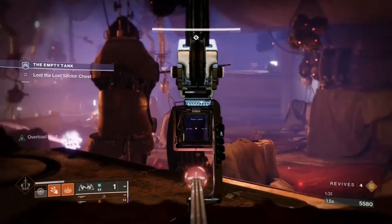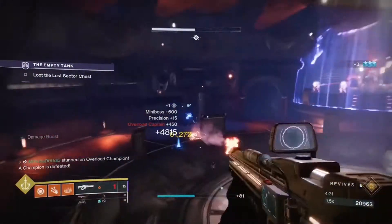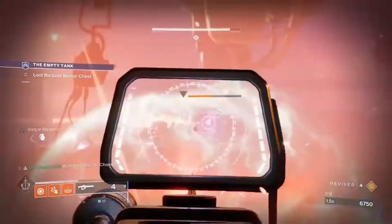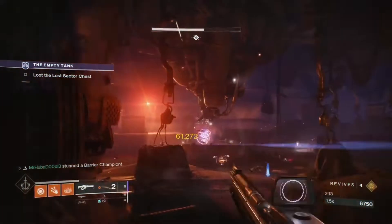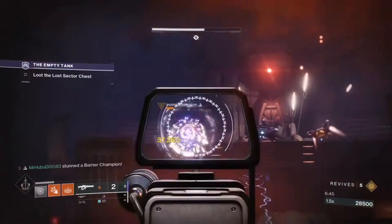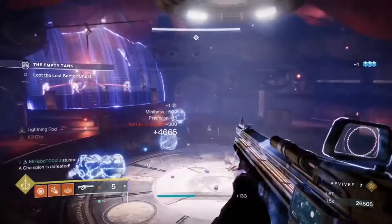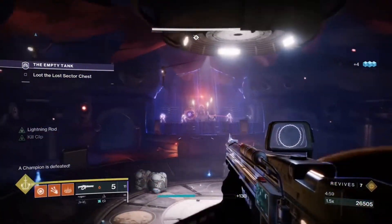There are two overload champions in this lost sector: one in the first room and one in the boss room. There are three barrier champions — one also in the first room, one in the boss room before the boss, and one that will spawn with the boss.